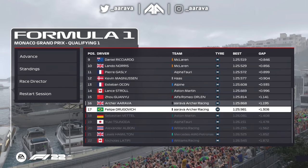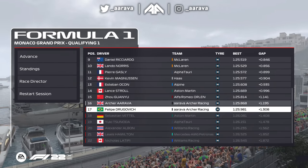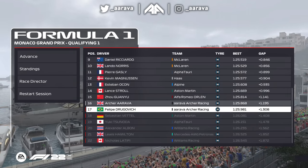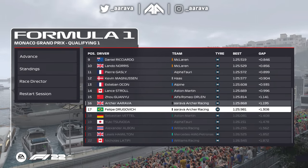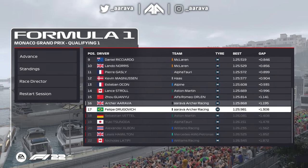Drogovic lacked a little bit of pace but not too far off, to be fair. It just wasn't meant to be. But there are some big names out there as well - Hamilton and Vettel. Hamilton's the biggest surprise - he keeps having these poor qualifying sessions, though he's had some great races at the same time.